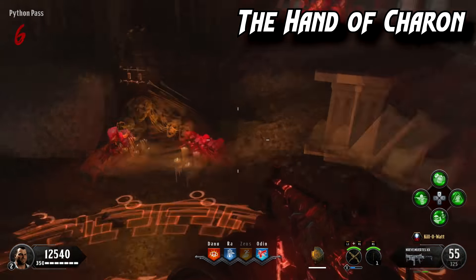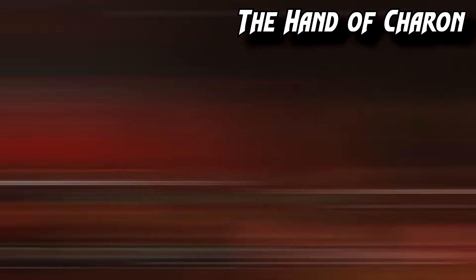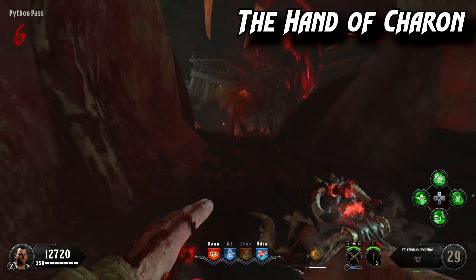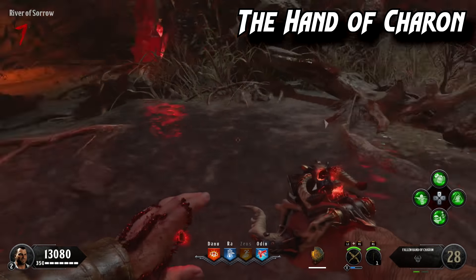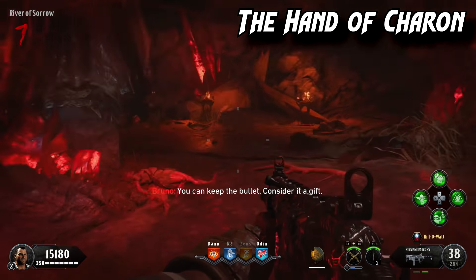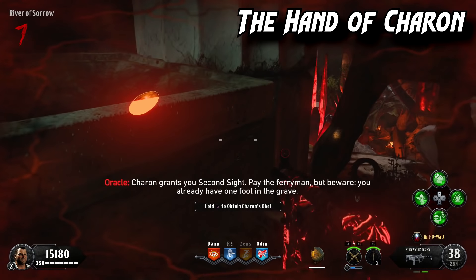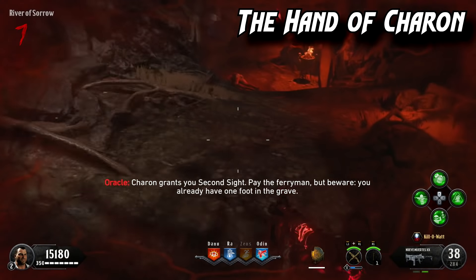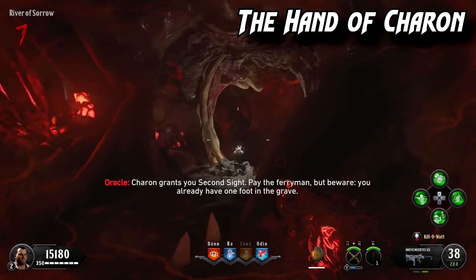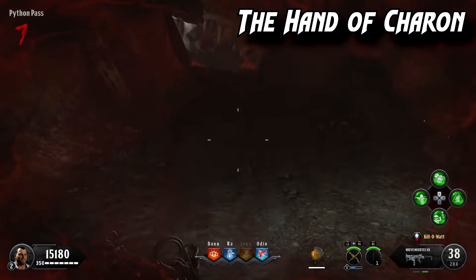To build the wonder weapons, I'll start with the Hand of Chiron. Stand in the corresponding circle for a short period of time and you can pick up the gauntlet. To upgrade it, go to the pool of water near the Odin perk and get at least 15 kills with the gauntlet — it will then prompt you to drink the water. After drinking, find lit-up coins around the Pack-a-Punch area. There are fake and real ones — you need at least four real ones to open the portal for the Chiron gauntlet trial.